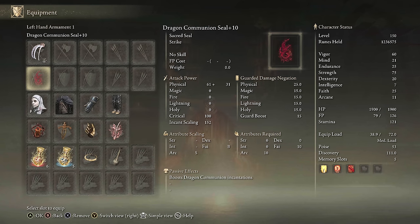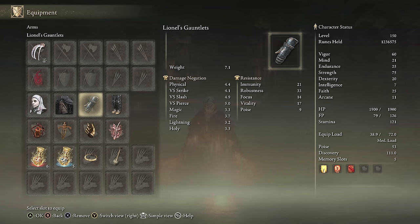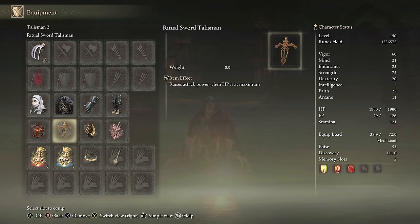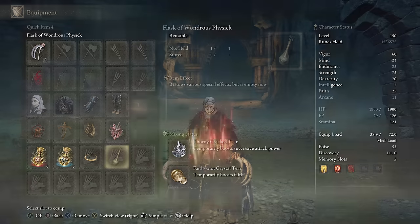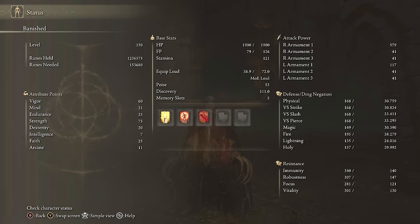For equipment: Bloodhound's Claws preferably plus 25, any seal for buffs, White Mask, Raptor's Black Feathers, Lord of Blood's Exaltation, Ritual Swords Talisman, Millicent's Prosthesis, Rotten Winged Sword Insignia, Thorny Tear, Faith Tear. Stats: 60 Vigor, 75 Strength, 25 Endurance. Using Golden Vow, Flame Grant Me Strength, and Bloodflame Blade to get that 100 Bleed.